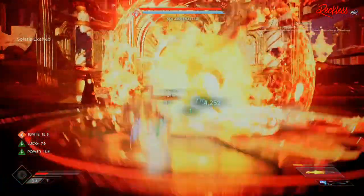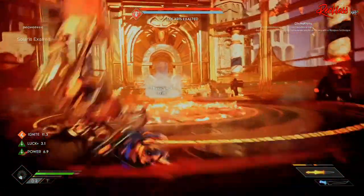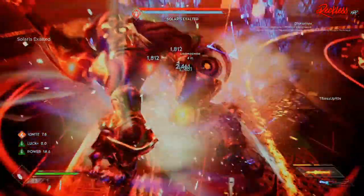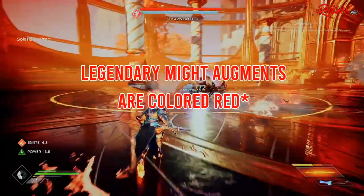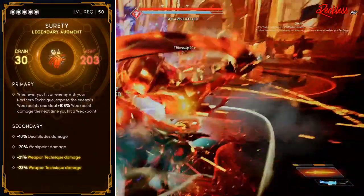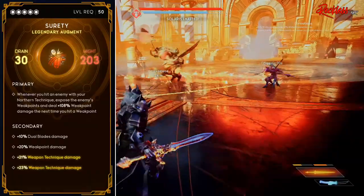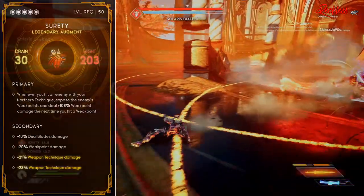But before we get into how to get Surety, let's go over what Surety is and why it is important. Surety is a legendary augment — a legendary might augment to be precise, and this is important later on. The primary stat reads: whenever you hit an enemy with your northern technique, expose the enemy's weak points and deal plus X percent weak point damage the next time you hit a weak point.